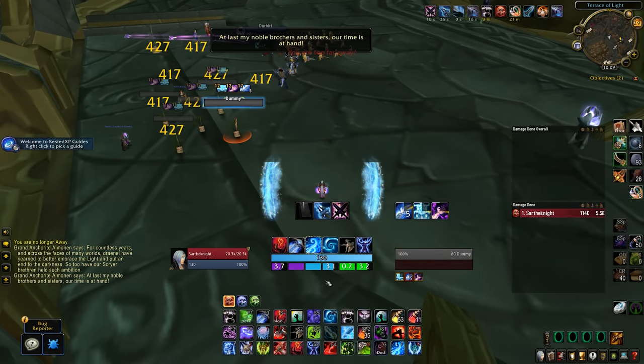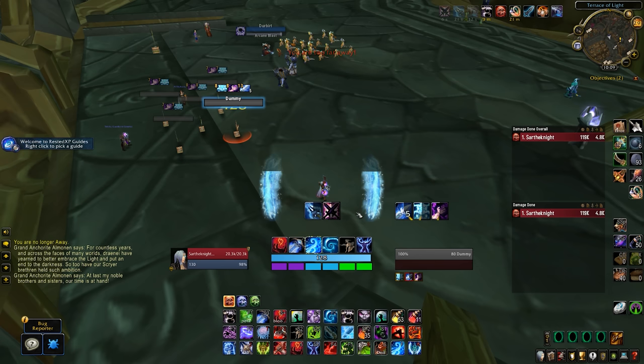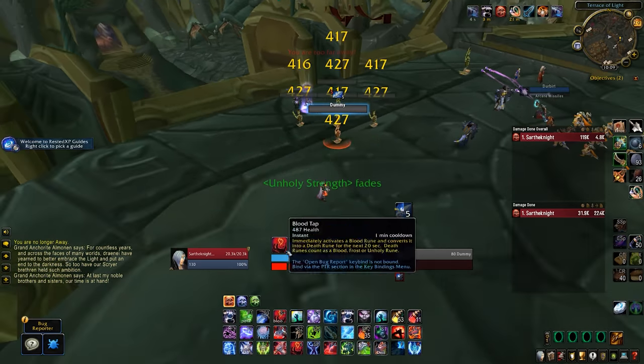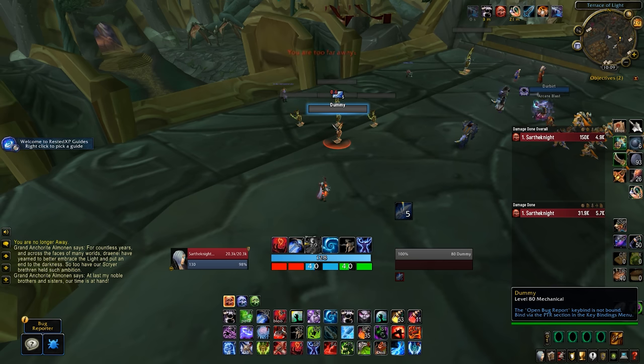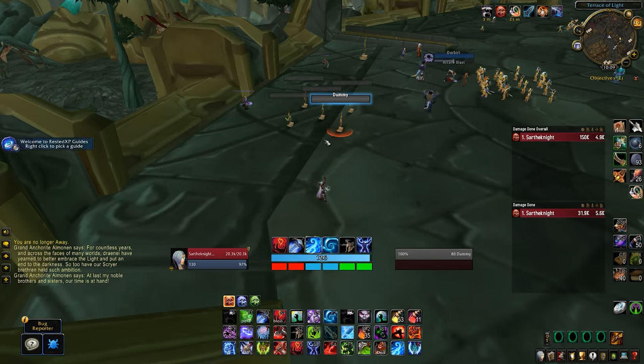My DK Weak Aura HUD is in the Discord channel or you can come to my Twitch channel and use exclamation point DKWA. It tracks all of your runes, runic power, procs and abilities, and also switches for Frost and Unholy, so that's really useful.